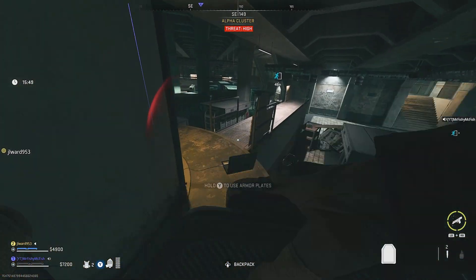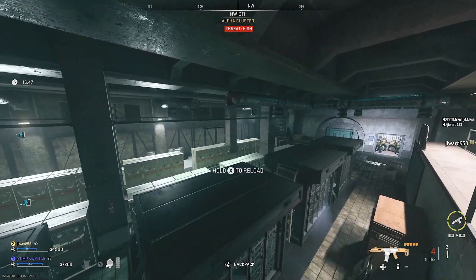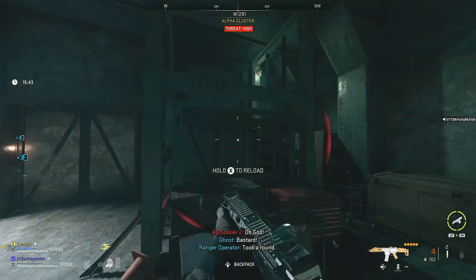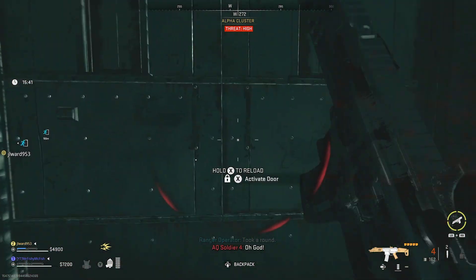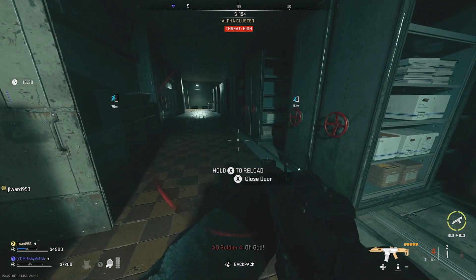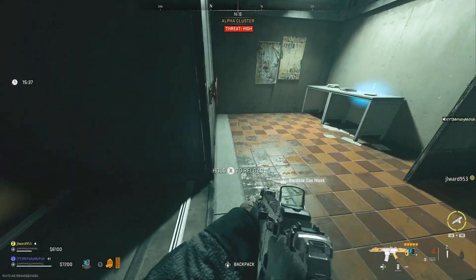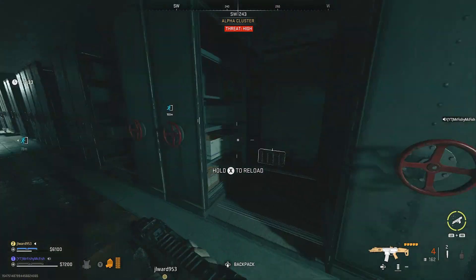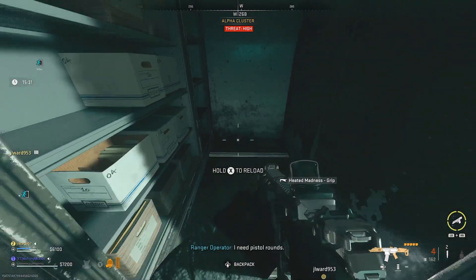Once you're inside and you get into the secret room, it is very straightforward — you're just going to go to the corner of the alpha cluster, climb up these boxes, and once you go into the room you're going to have a look around. There's some high-value loot in here, but there is also Sergi's journal, which is quite interesting, and then there is the attachment hidden in the corner.